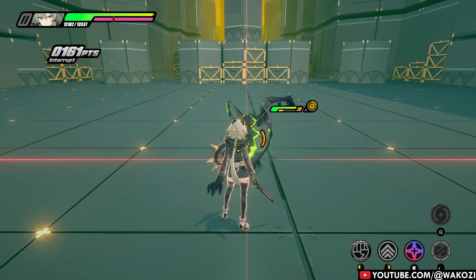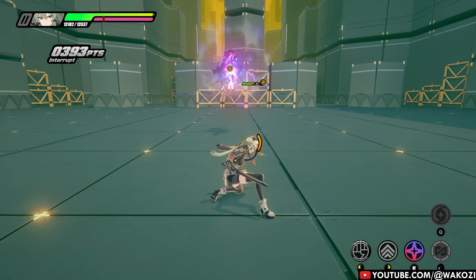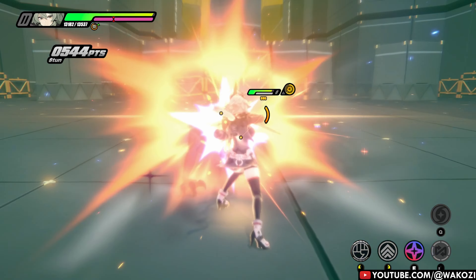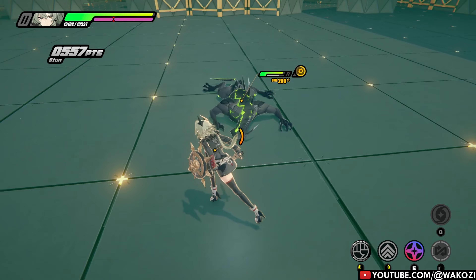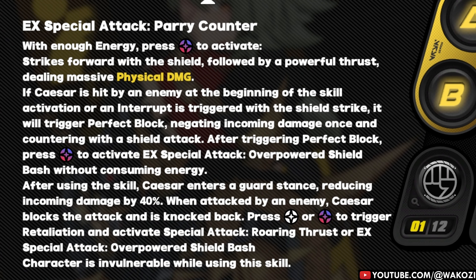Now onto the real bread and butter of her kit: her EX special attack. First we've got Parry Counter — Caesar charges forward dealing massive physical damage. Here is the catch: if she is attacked during the startup animation, she will block said attack, take 0 damage, and then clap back with a shield bash saying 'nice try, now sit down.' And the best part — if you pull this off, you can immediately use your EX special attack again without spending any energy.